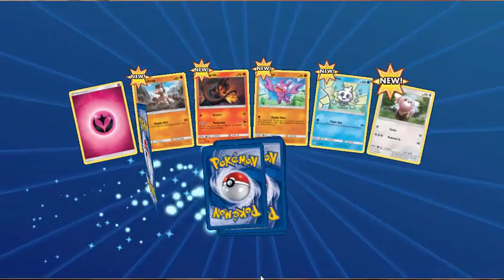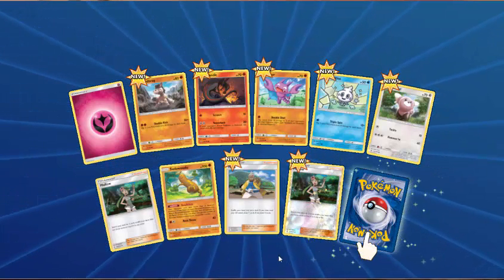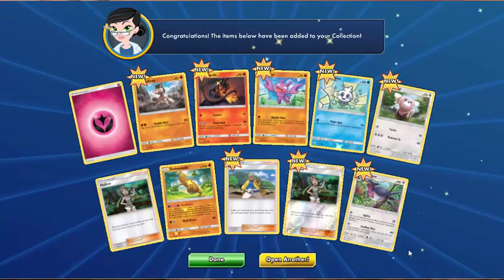Next pack: Fairy Energy, Mudbray, Salandit, Gligar, Vanillite, Stufful, Mallow, Sudowoodo, Hala, reverse holo of Mallow, and the rare is a Swallow.